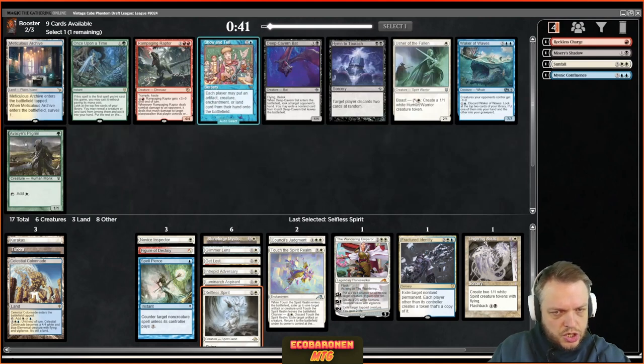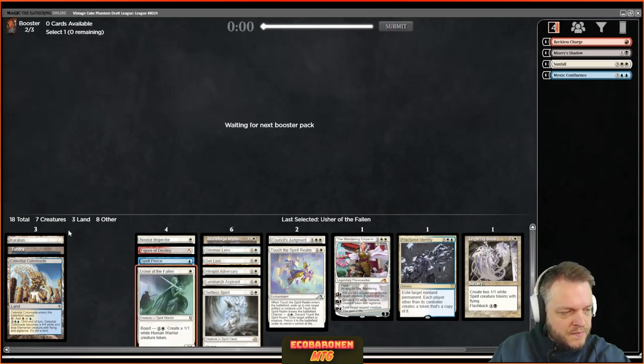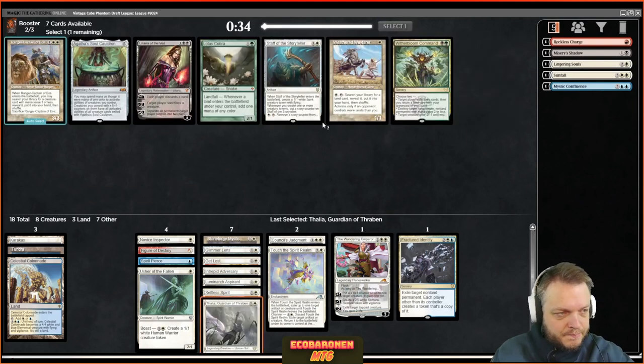I'm going for the two-drop instead. Here's a land versus Usher — not an easy pick actually, but I just like the one-drop so much I'll take it. There's a world where I don't get any more fixing, need to register one Island, cut Spell Pierce, and only run Fractured — I'm ready to do that. White seems to be open. Sun Gold Sentinel, graveyard hate, Thalia — she does make some of my cards more expensive, but she's the most clutch against the metagame.